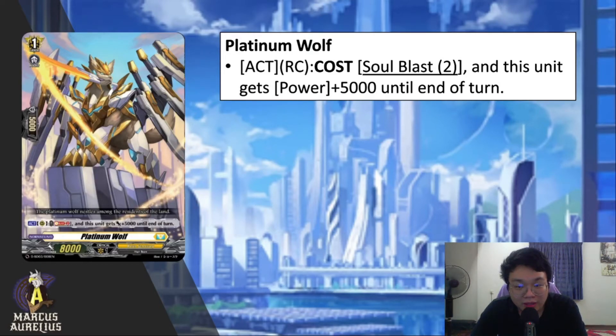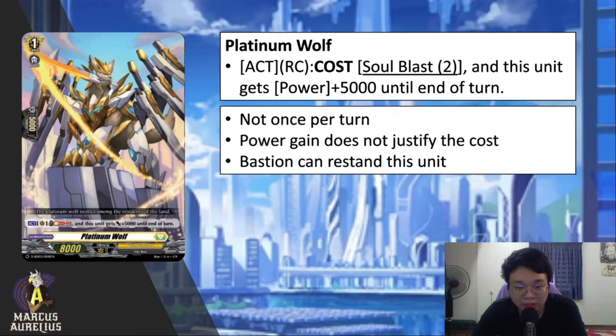Finally for Keter Sanctuary, Platinum Wolf — active on rear guard, cost soul blast 2, and this unit gains 5K until end of turn. This card makes me sad for Keter Sanctuary. The effect is not once-per-turn, which is okay, but soul blast 2 for 5K is steep when Keter Sanctuary doesn't generate a lot of soul. You only have four Reflukes and you're not recycling from the drop zone, so the power gain doesn't really justify the cost. Bastion can restand this card, so with a lot of soul you could spam the skill, but the cost is rough.